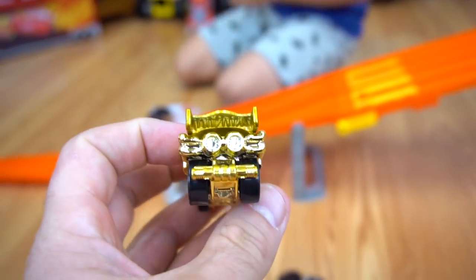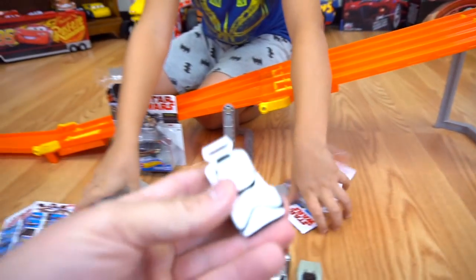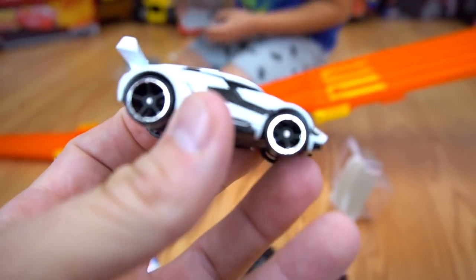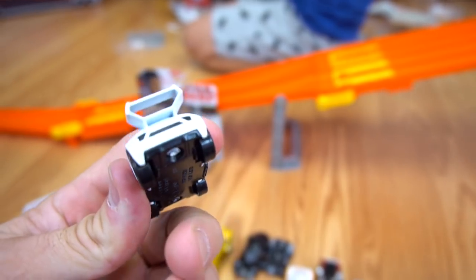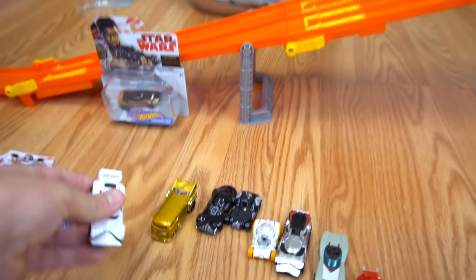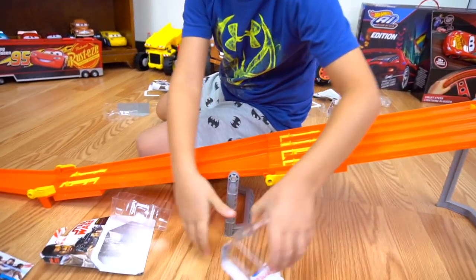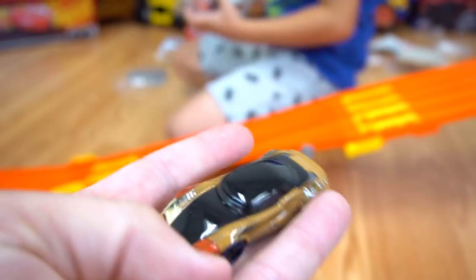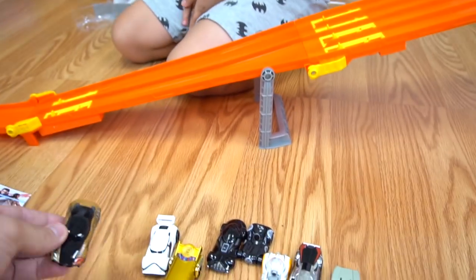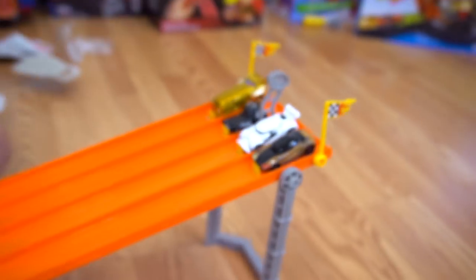Now the checklist — we've got Finn and the First Order Stormtrooper left. The cars look really cool — look at those wheels. The stormtrooper has a little blaster on the bottom. Last one to open is Finn — he's ready to battle. He's got a little blaster on the side of the car and blue hubcaps. Now I think it's time to race — C-3PO, BB-9E, Stormtrooper, and Finn — ready, set, go!